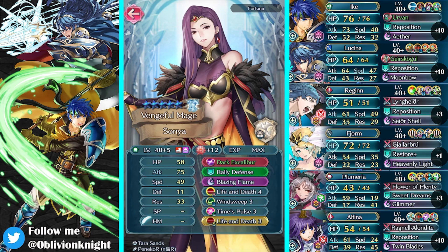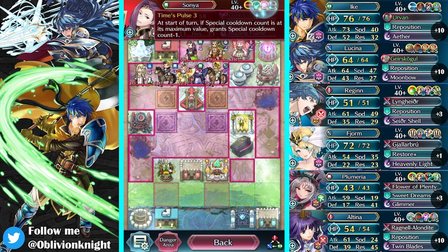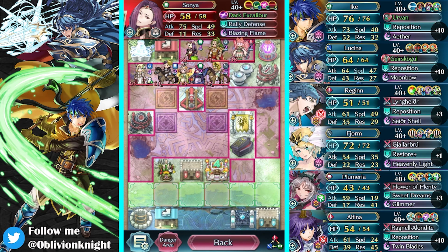75 attack. A Life and Death. This is what I kind of wanted to do with my Sonya — I kind of wanted to do a Glacys build, to be honest. But then I didn't get Time Pulse on the Forma, so I didn't get a chance to do that.